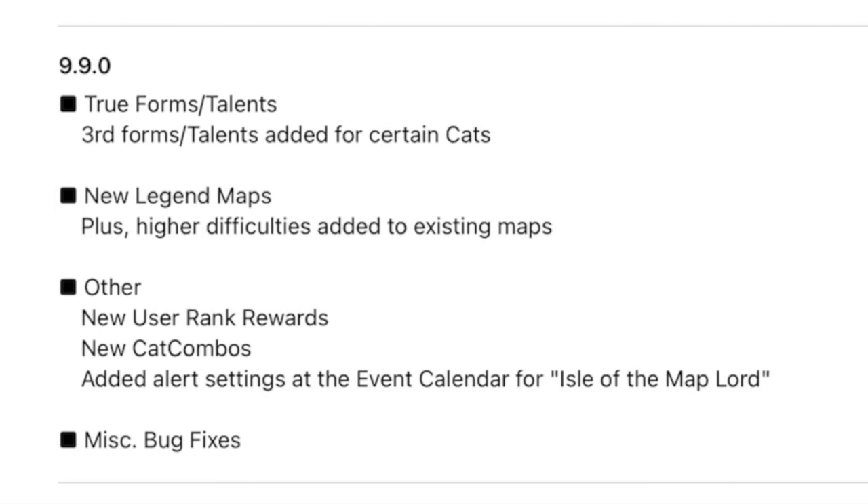Update 9.9 saw the conclusion to a long process: the eventual updating of all 48 and a bit Stories of Legends sub-chapters to 4 star, after such stages were introduced in Update 5.7.